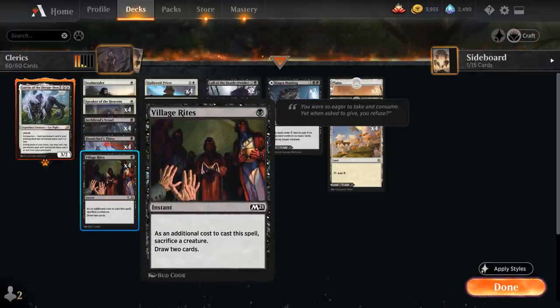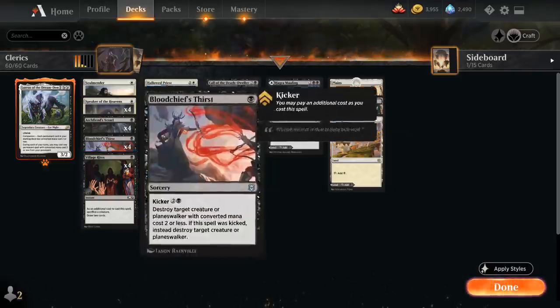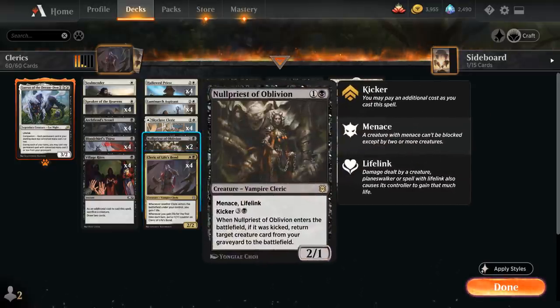We have the full playset of Village Rites — a 1-mana instant where we sacrifice a creature as an additional cost and draw 2. We have a small sacrifice and graveyard recursion theme in the deck, especially with Lures of the Dream Den as our companion, so cheap card draw is nice — especially since Archfiend's Vessel is a card we actively want to put in the graveyard. At 2 mana we also have two copies of Null Priest of Oblivion, a 2/1 Vampire Cleric with Menace and Lifelink. When kicked, it returns a target creature card from our graveyard to the battlefield, and we can even play it out of the graveyard with Kicker via Lures.